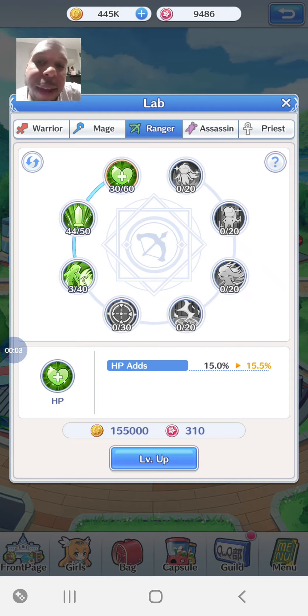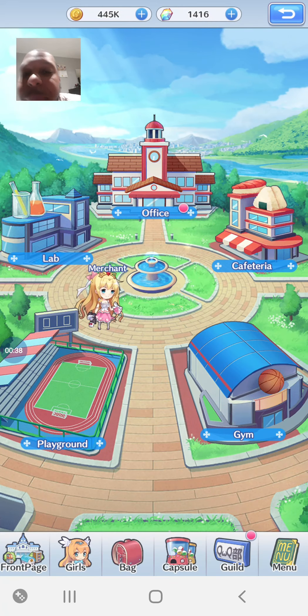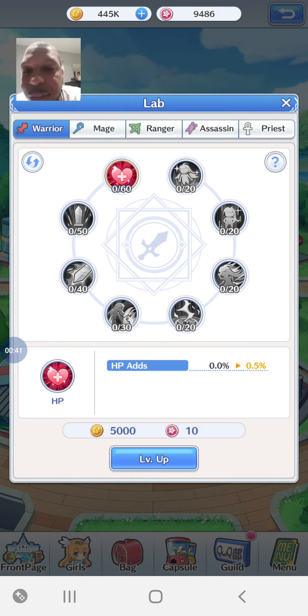Hello everybody, Fallen Rain here on another video on Girls X Battle 2. Today we're going to talk about the Lab. The lab is very very important - it is for powering up your characters in all different types of stats. I wish I listened at the beginning when I had loads of guild coins, because people in the Facebook pages were telling people who asked what to do with their guild coins: lab, lab, lab. But I decided to buy some units from the merchant instead. Anyway, let's get straight into this.